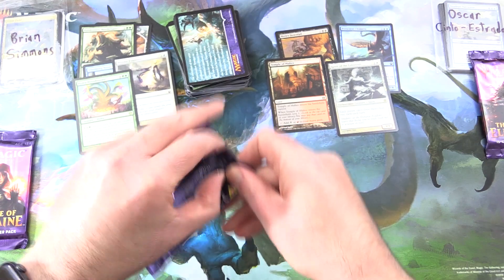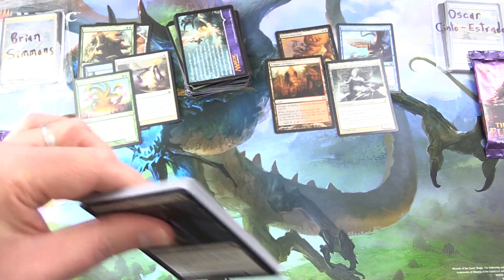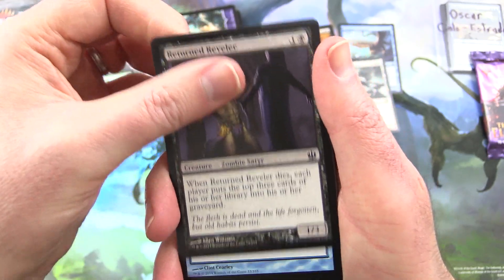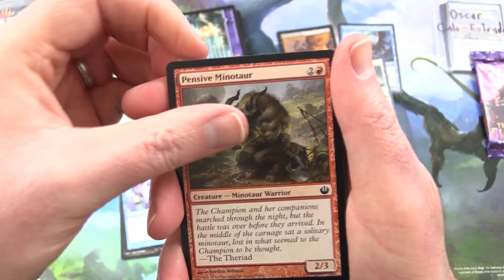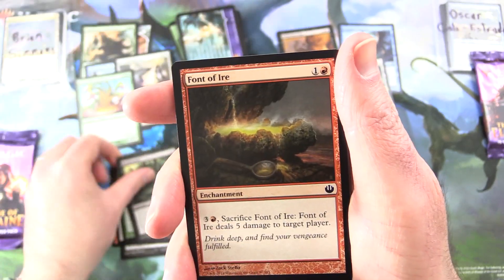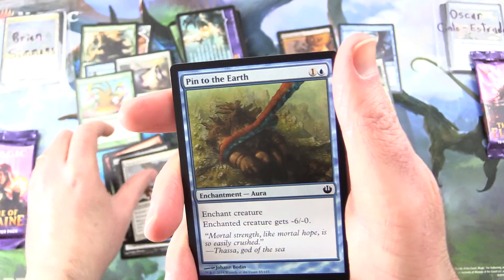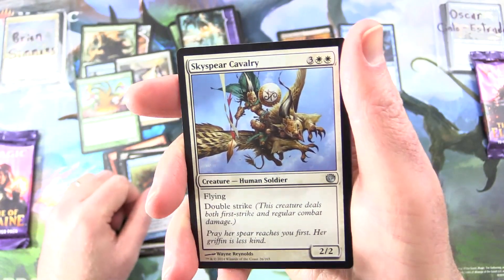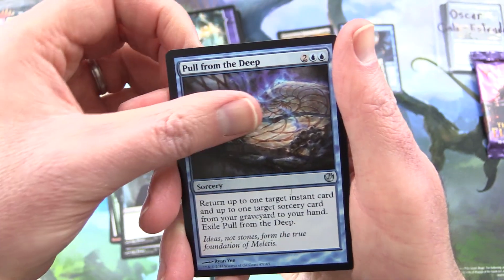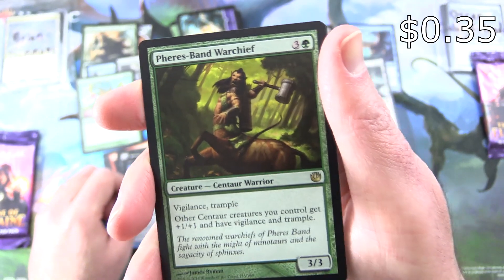Oscar, come on mate — you've got to beat a Hydra. I think the Hydras are usually fairly low-end, although there are exceptions. We have Returned Reveler, Countermand, Pensive Minotaur, Armament of Nyx, Font of Fertility, Rotted Hulk, Font of Iroas, Aspect of Gorgon, Mortal Obstinacy, Pinned to the Earth. And Uncommons: Skyspear Cavalry, Tormented Thoughts, Pull from the Deep. And the rare is Fabled Hero — Creature Centaur Warrior.